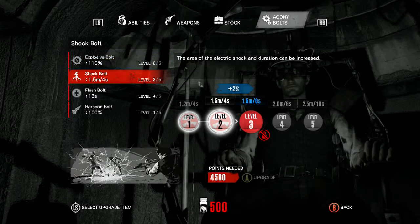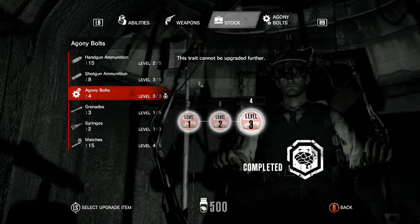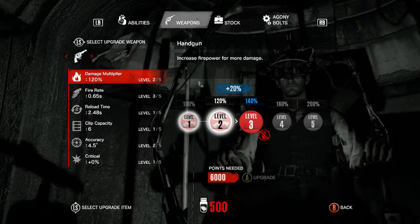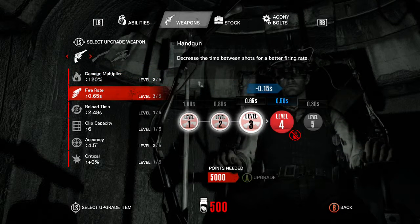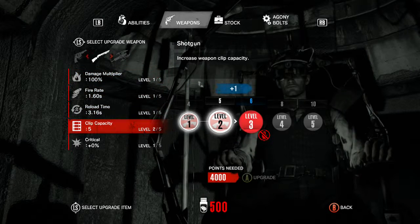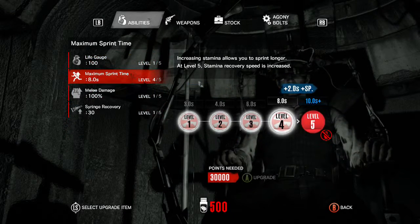We've got the shot bolt to level two, flash to four, fifty matches, maximum bolts, eight stock for the shotgun. The handgun is a little bit more powerful and fast, which is very important when you shoot them in the legs - which is obviously the way to kill them in this game really. Already got five bullets in the shotgun, crossbow coming along nicely, and maximum sprint is now level four.